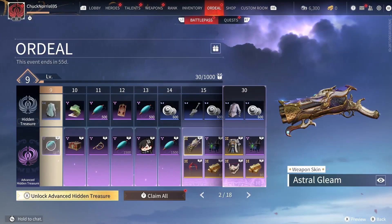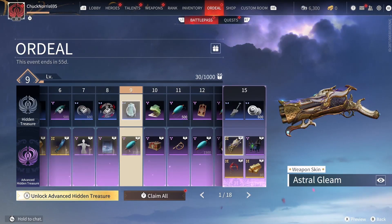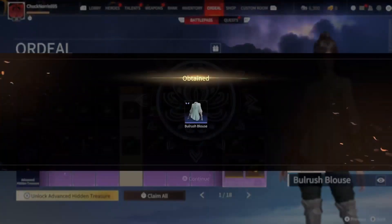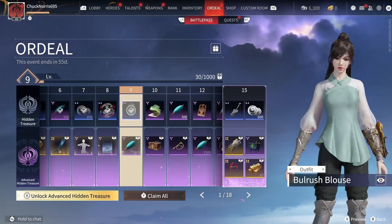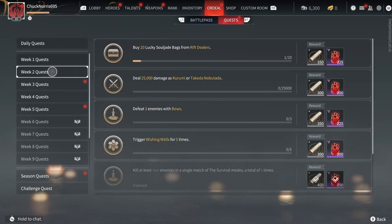Now along with getting your new skills, it's also very important to go over to Ordeal in the main menu. Under Battle Pass — I just have the free one — you want to always click on all those once you complete them, and then press right trigger and go over to quests.